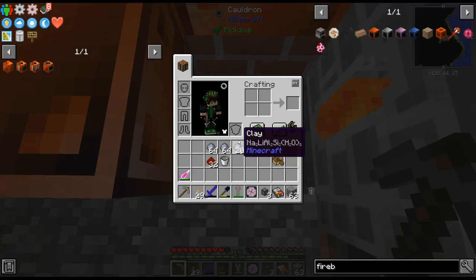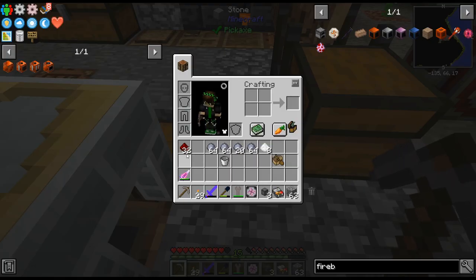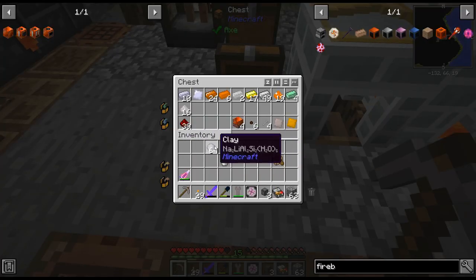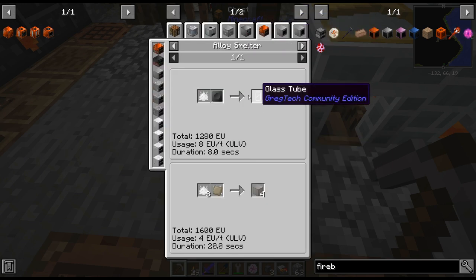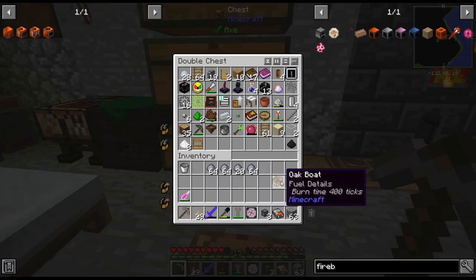I've been meaning to clean this. I made a cauldron — you just drop things in and it washes off the impure stuff. I've been meaning to do that for a while. There's glass dust here; I'm assuming the modpack wants us to get glass tubes, so we won't use that for anything.